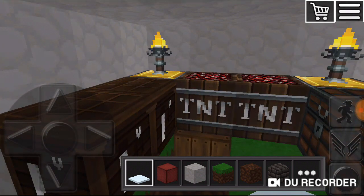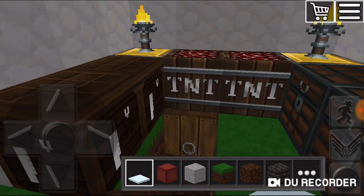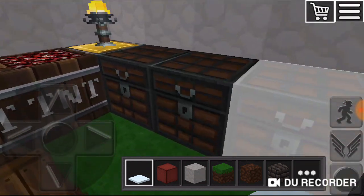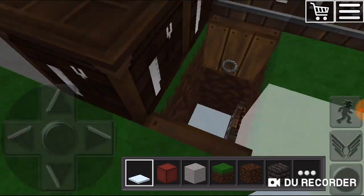Over here is like my weapon room. I have four boxes of TNT and four weapon stands, I think — I don't know. And four treasure chests and four lights. Over here I have an underground thing.